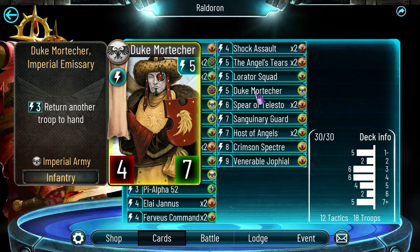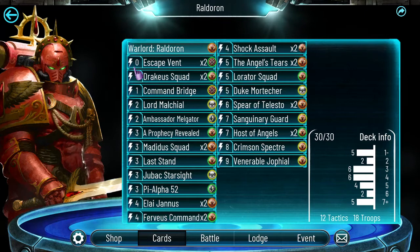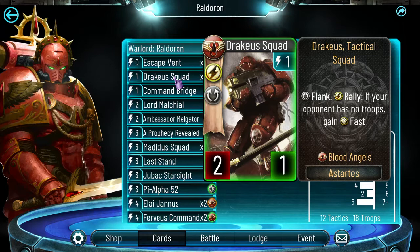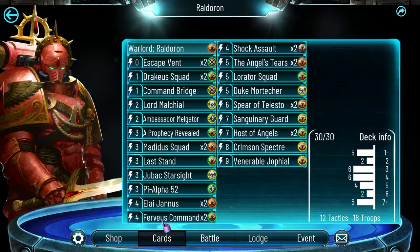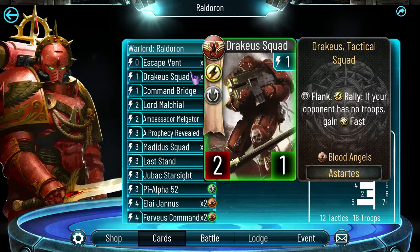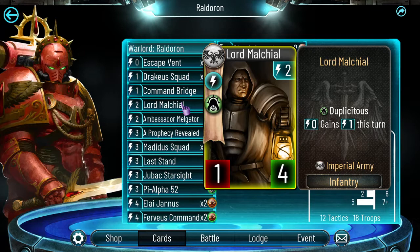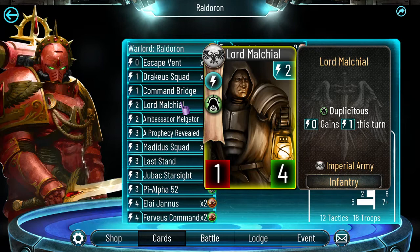About the troops: we have Drakeus Squad, an incredibly good troop — one energy, it's fast, helps you swing the tempo back, and makes a great combo with Ferveus Command Squad and Angel Tears. Especially Angel Tears — if the enemy has no board, it's 5 damage to face, so it's really good. Then we have Malkial, which can completely snowball games because you can play one above curve. Melgator, same thing — it can bounce and gain you a lot of tempo, and early plays are nice too.